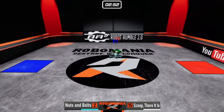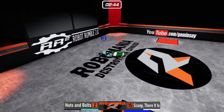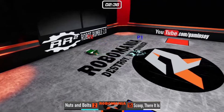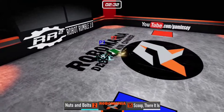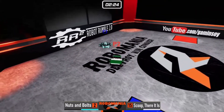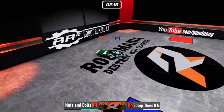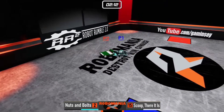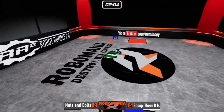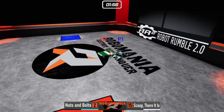Here we go! Let's finish out this first round of the tournament. Both robots are trying to get that push in, but it doesn't seem like they can get it just yet. Scoop There It Is has one plan — to just push Nuts and Bolts up against the wall, make it do damage to itself and the arena. But Nuts and Bolts is just trying to cause damage every time it hits, wanting damage dealt to that big wedge in front of Scoop There It Is. Nuts and Bolts has wedges on all four sides, so getting an angle against it is going to be very hard.